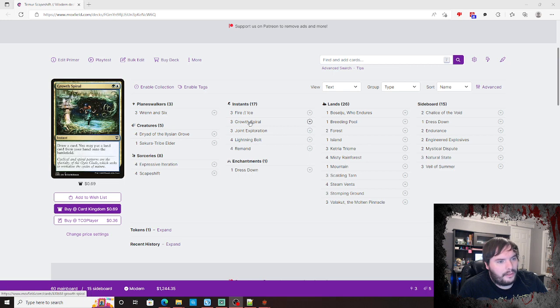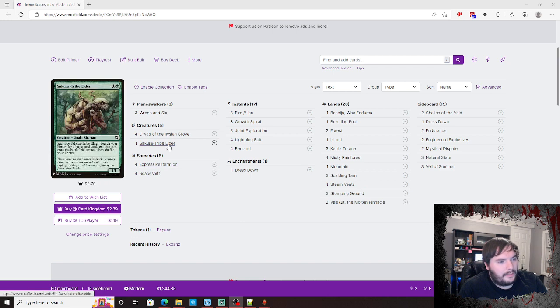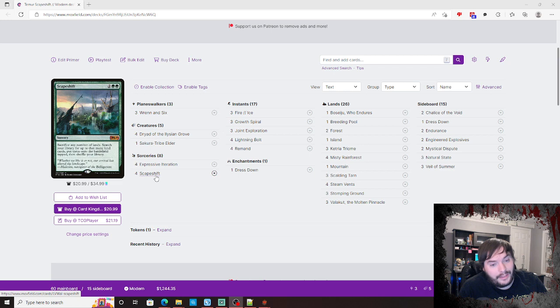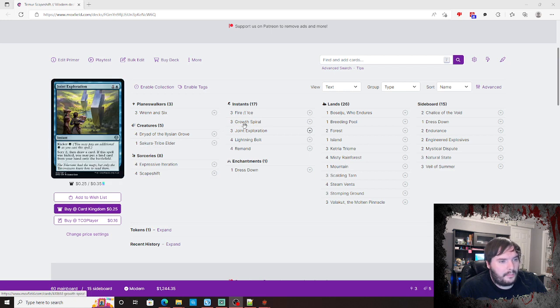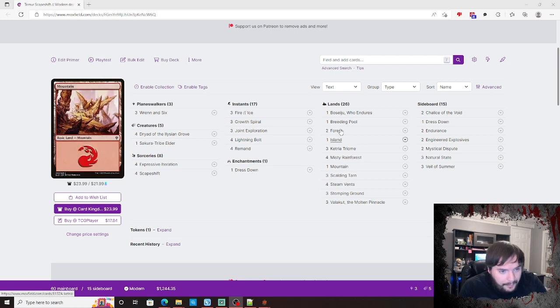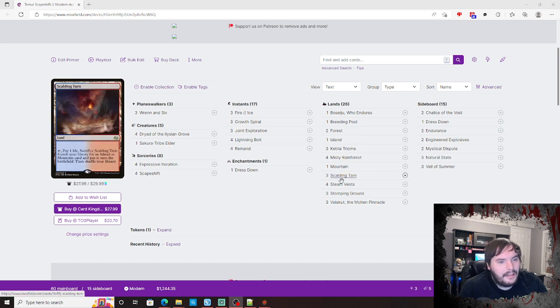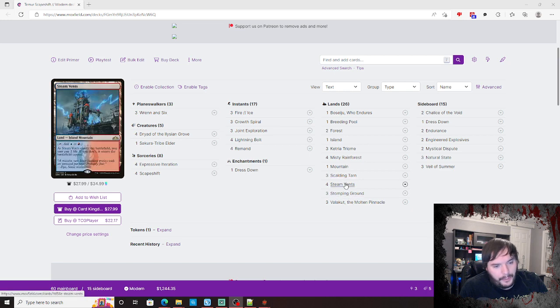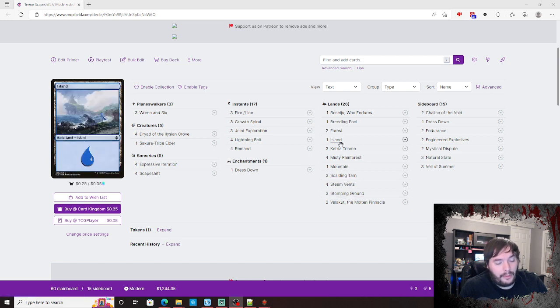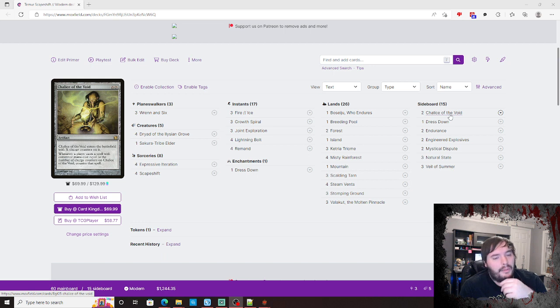The key fundamental pieces: we have Growth Spiral, Dryad of the Ilysian Grove, and some card advantage pieces, but we end it with Scapeshift. We're trying to dig for it and play extra lands as fast as we can to ramp into the combo kill. Land-wise, we don't run as many mountains as a normal list — about nine or ten mountains normally in Titan Shift, but we play a lot more here.